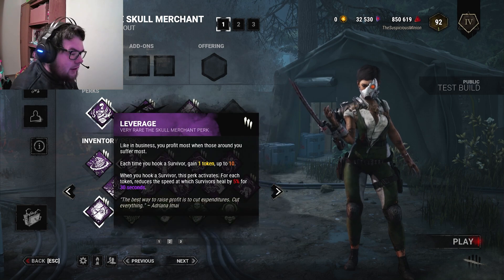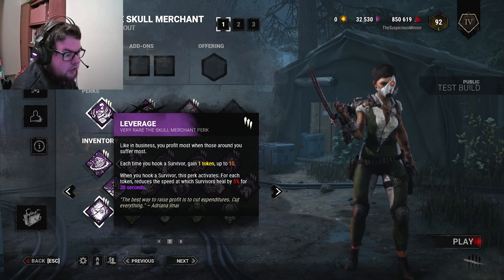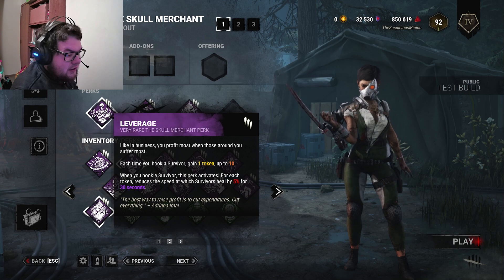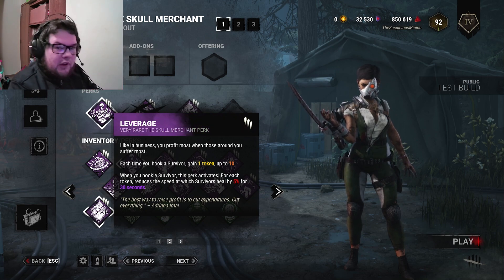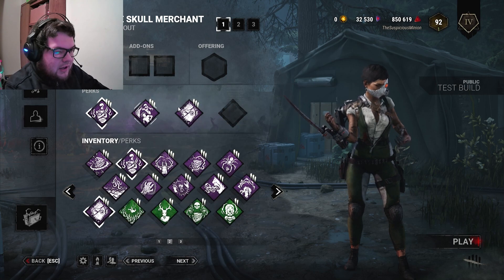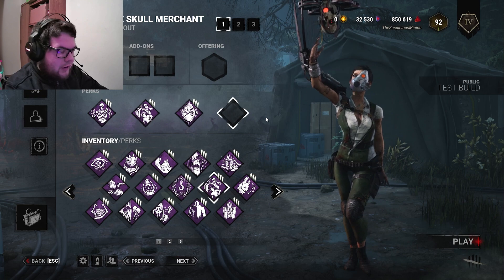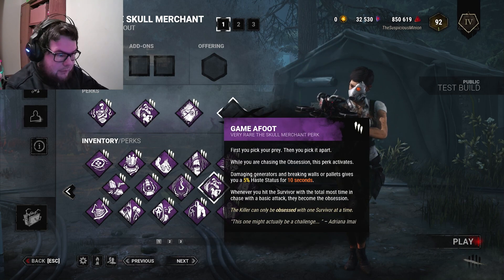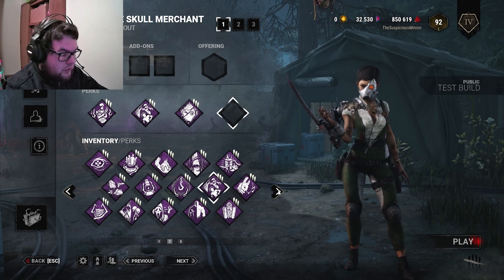Each time you hook a survivor, you gain one token. After ten, you nuke a survivor — it activates and reduces the speed at which survivors heal. That's okay, but to me the way that her drone works would be better with slowdown perks. So I think out of the perks I'm going to pick, I think Thrilling Tremors —